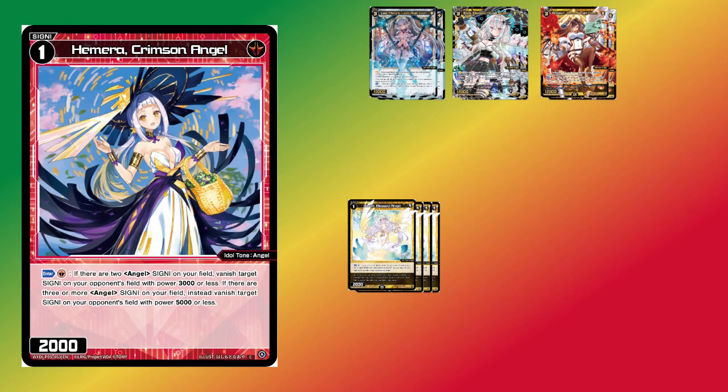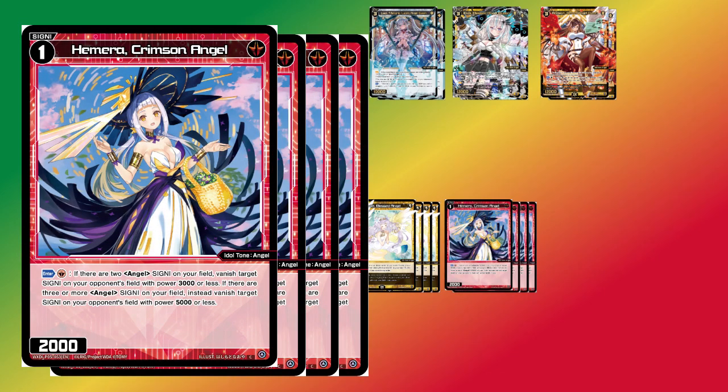The card that really pulled me into this strategy in the first place was Hemera, Crimson Angel — a level 1 that, if you have two Angels in play including itself, impersonates Romale and allows you to pay one Ener to remove an opposing Signi with 3000 or less power. However, if you have three Angel Signi in play including itself, it actually impersonates Lancelot, removing 5000 or less power for one Ener. Unlike those two cards, you do have to use red Ener rather than colorless. But being able to impersonate Lancelot on a level 1 is a really powerful effect uniquely available to Angel exclusive strategies — the number one reason I wanted to try this deck.